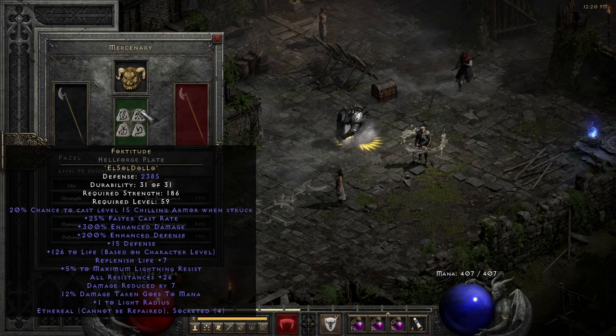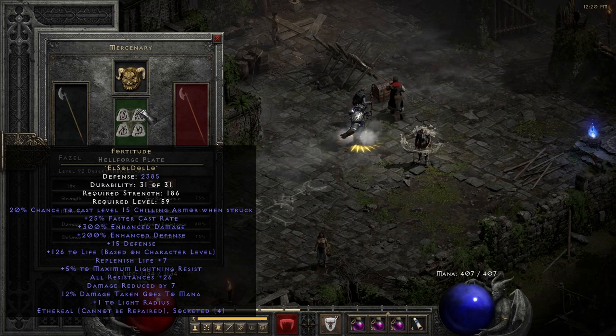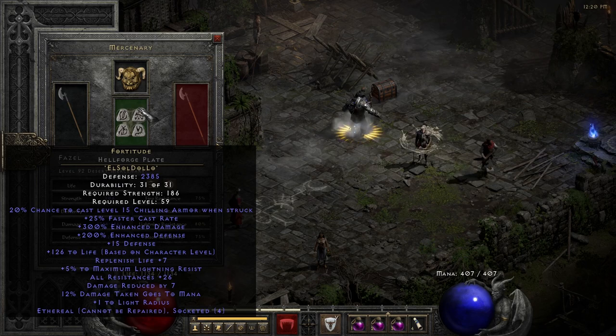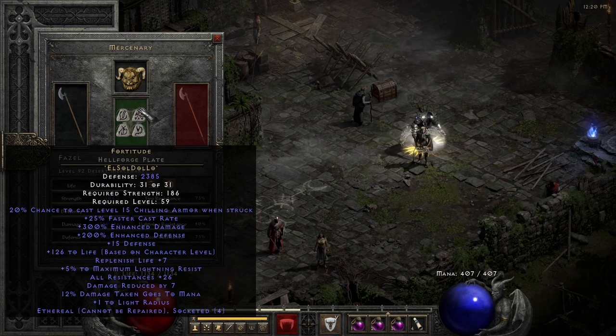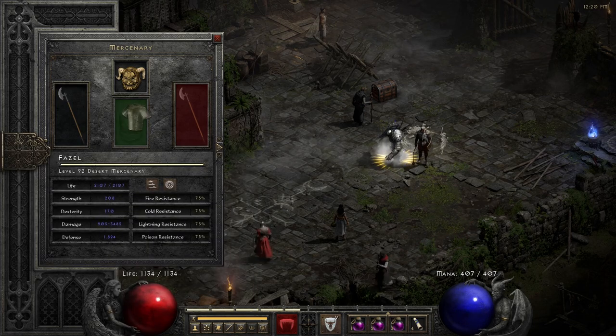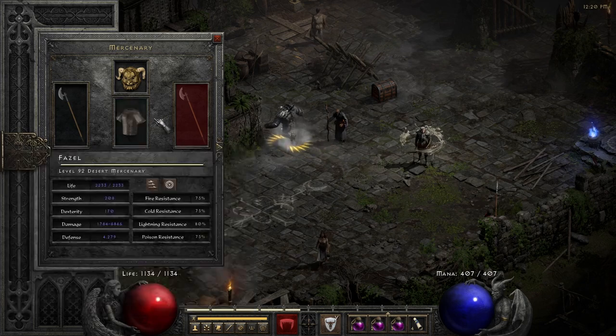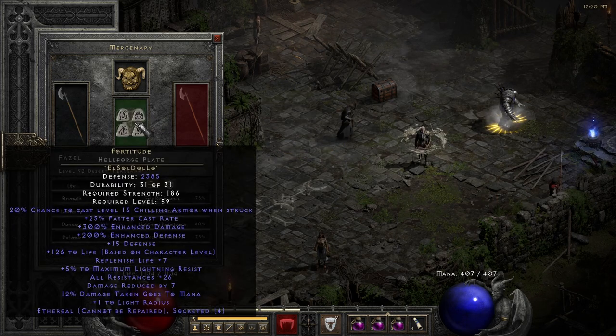The hero of the mercenary setup is this Fortitude in a Hellforge Plate that we just made. The 300% enhanced damage is just incredibly high. You can see without it he has only 3,500 damage, and with it almost 7,000 — it's just doubling the damage.